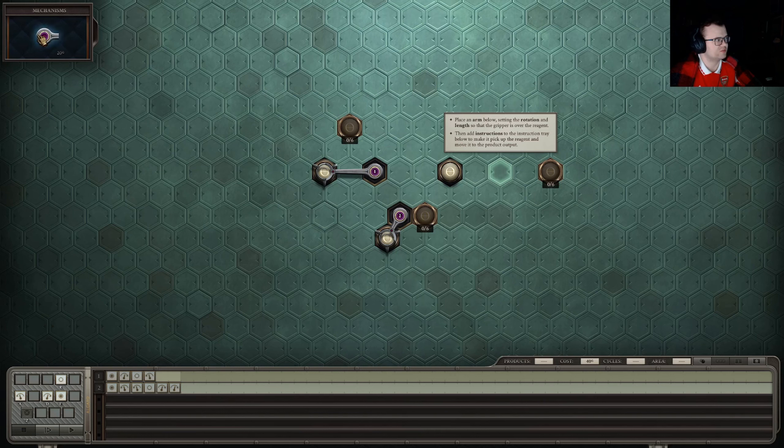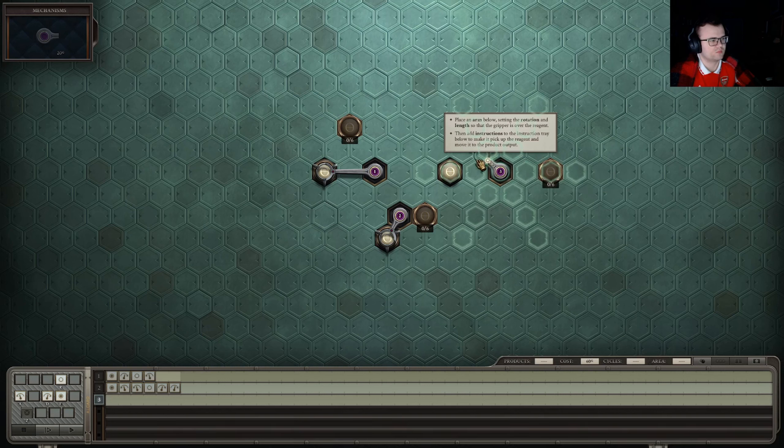We can rotate the arm and adjust the length. We have two examples here already — picking up elemental salt and putting it over here. It appears all we need to do is grab, rotate three times at 60 degrees each for 180 degrees total, then drop. Technically you could rotate either way, but I'll keep rotating through. Then it restarts. Grab, rotate three times, drop, rotate three times back — perfect.